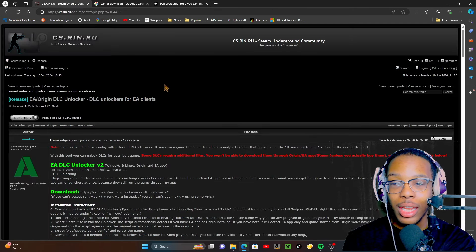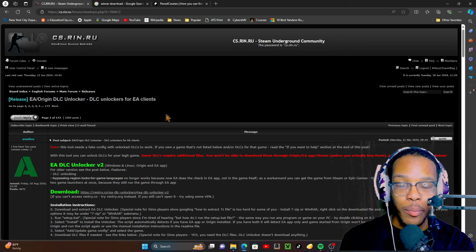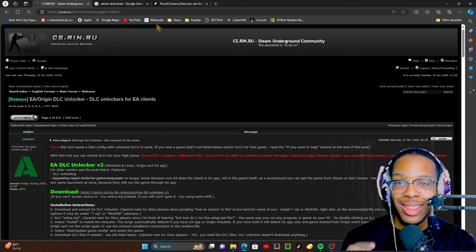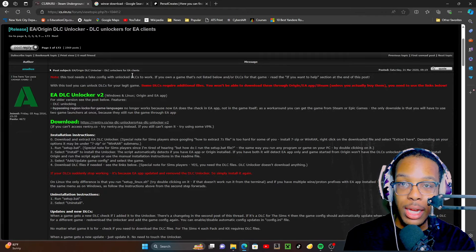Anyway, I'm going to link everything that you need in the description, because last year's tutorial was like you have to go make an account and do all this. Now everything will just be linked. All these links — this is all you need. It's not that serious. All you need to do is go to this link. This will be linked in my description.